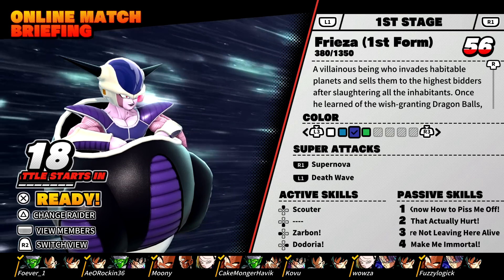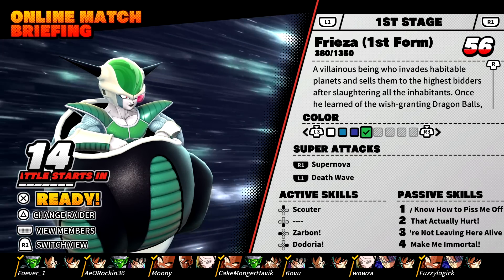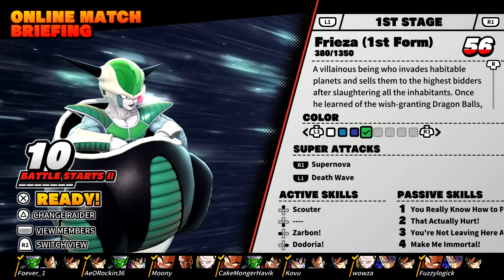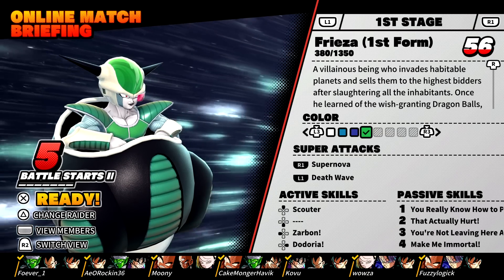Alright you guys, we're back with some more Dragon Ball: The Breakers and today we're gonna be playing as green Frieza. As you can see I am level 56 — I spent a lot of time on this game. It's extremely fun, I'm really enjoying it so far, and today I'm just gonna be showing you guys some gameplay of green Frieza.